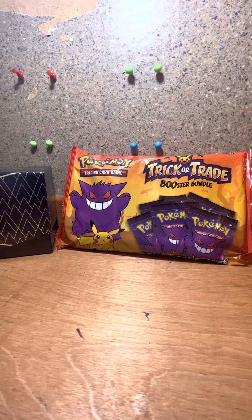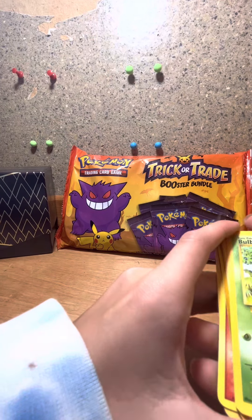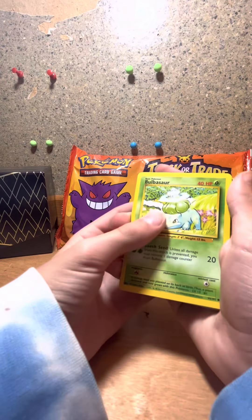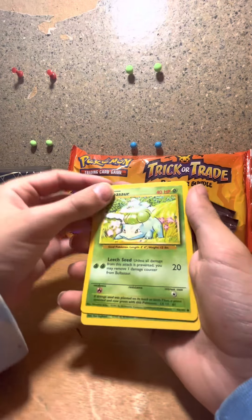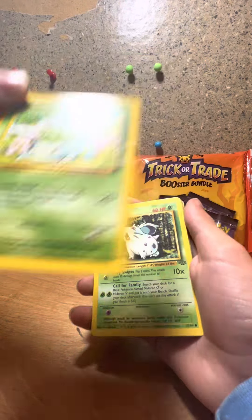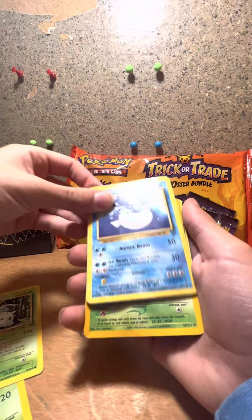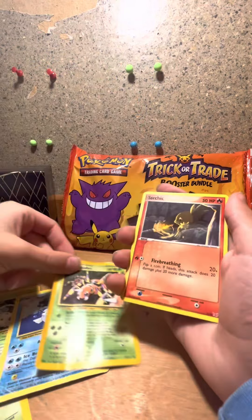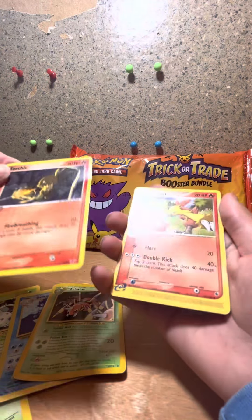Got some new packs to open today, and I'm just going to show you some base set cards and some older cards that I just found in my stuff. So I got base set Bulbasaur — right there it says the year. Nidoran, same thing at the bottom, it says the year. Dugong. Ariados. And then these are from 2004, pretty cool.